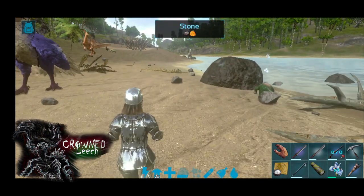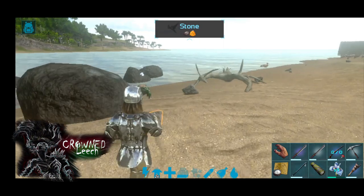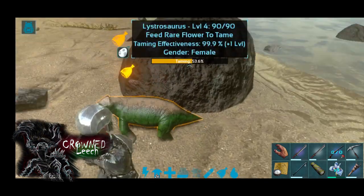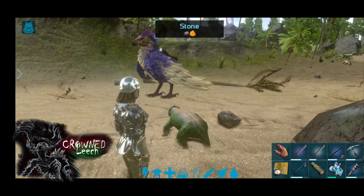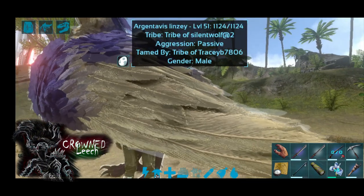They were actually called the two-toothed reptiles, so a little two-toothed dog — quite sweet! They were humble but still badass little mammals. You can tame them much quicker with rare flowers, not wild flowers — I always say wild flowers, I don't know why. Just tame them with rare flowers.